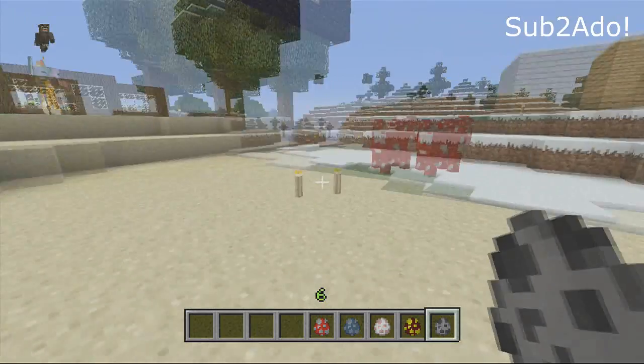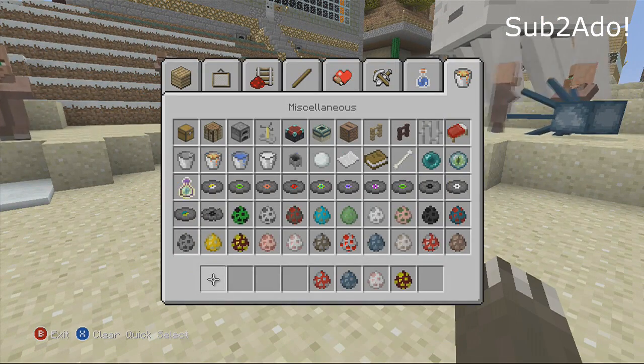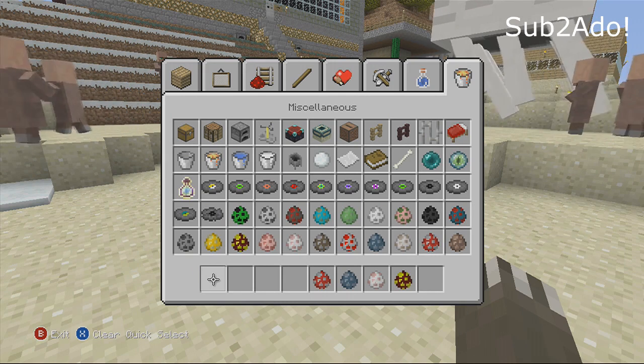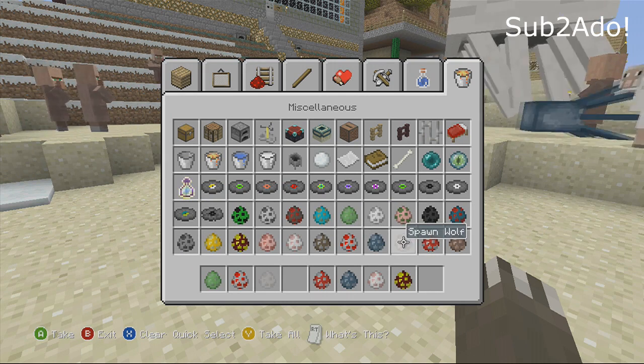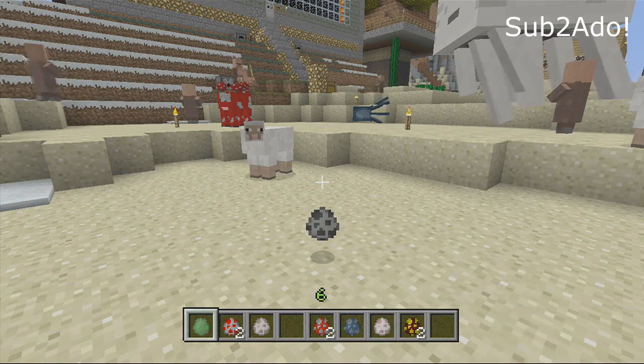If you go to your creative items menu and go over to the miscellaneous tab, that's where all your spawning will be. You can select which spawn egg you want and then spawn as many or as few as you'd like.